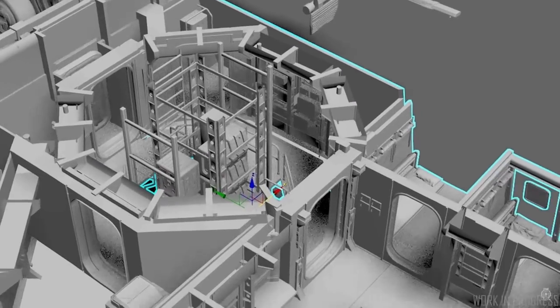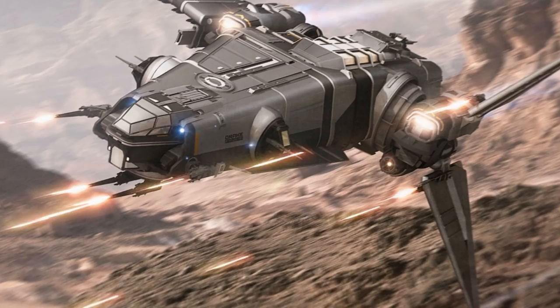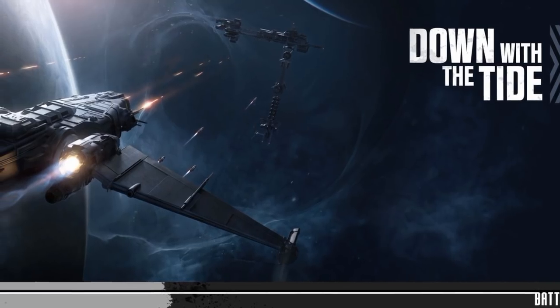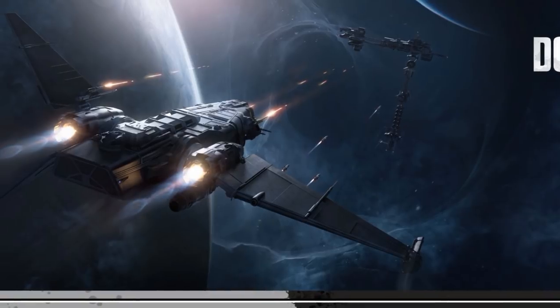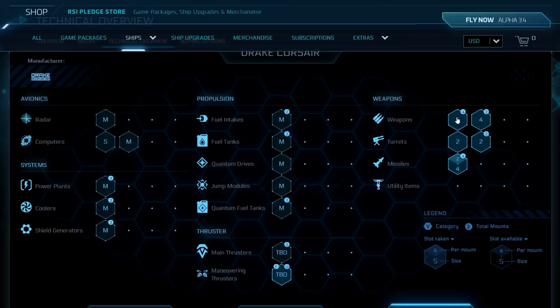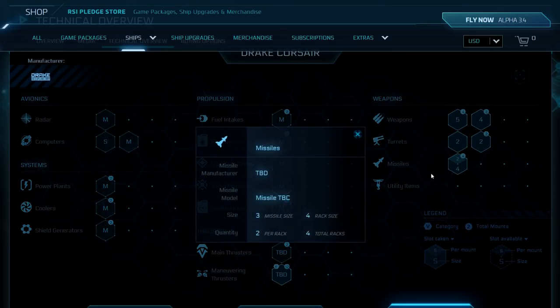Let's start with the elephant in the room — them hard points. Obviously the main selling point of this ship is the firepower. I believe the technical designation for this kind of firepower on a ship this size is 'big old honking blasters,' because it's got a lot of firepower. When I looked at the stats page, I was sure it had to be wrong: four size five hard points, two size four hard points, three turrets with two size two weapons each, and eight size three missiles. Holy crap.